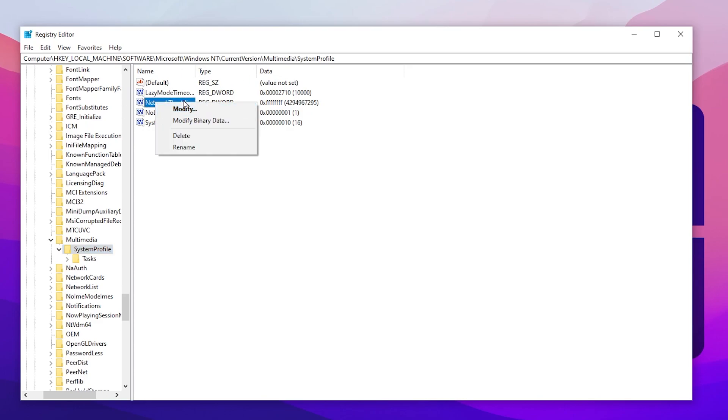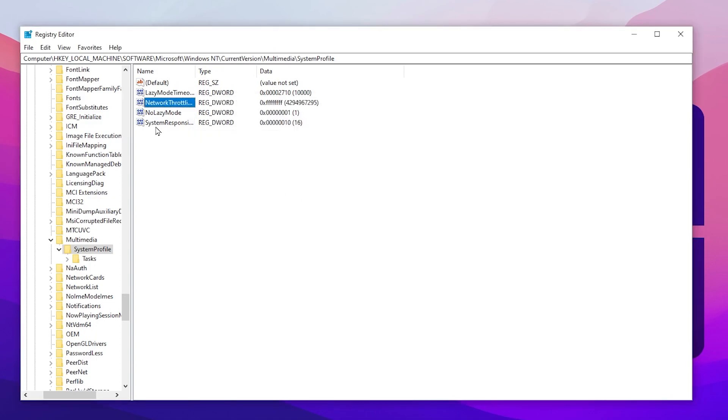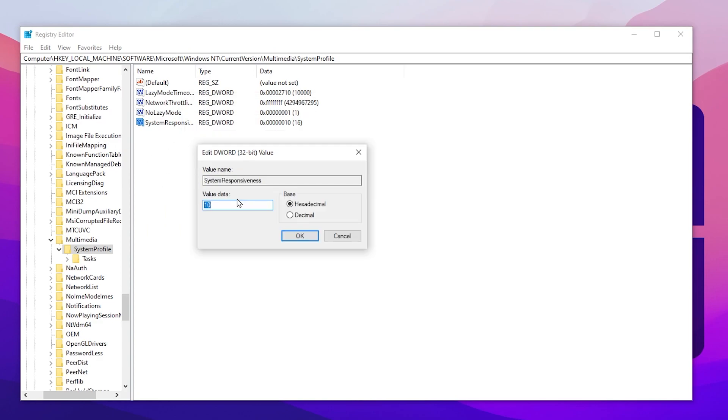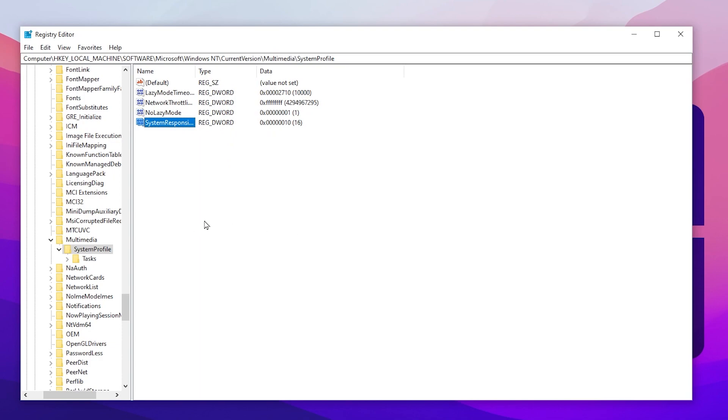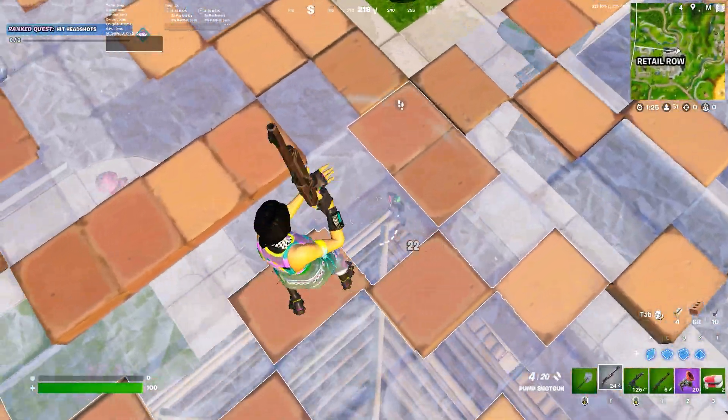Inside SystemProfile, you will find NetworkThrottlingIndex and SystemResponsiveness. Go to NetworkThrottlingIndex — this helps optimize ping, reduce packet loss, and reduce ping spikes. Right-click, go to Modify, change the value data to FFFFFFFF (type F eight times), set the base to Hexadecimal, and click OK. Then right-click SystemResponsiveness, go to Modify, and change the value data to 10. Click OK.